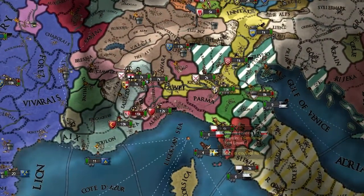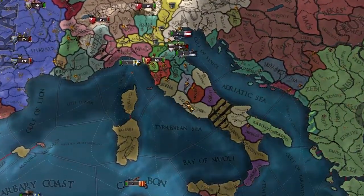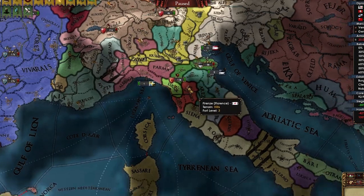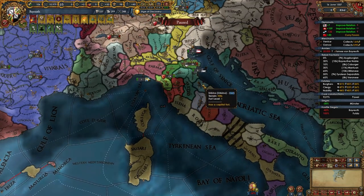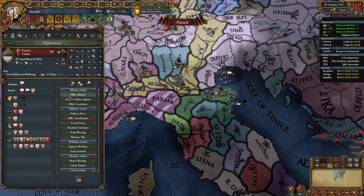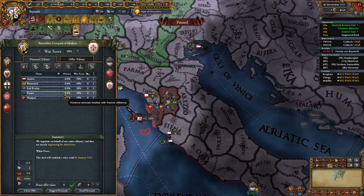Expansion in Italy is going alright but this is going to slow us down a lot — lots of nations are angry, so we need to chill for maybe 10 years before continuing conquests. The decision to form Italy isn't popping up because I'm still Franconian, but I'll swap to Venetian soon. One of the most cursed Italys I've ever seen: big Saluzzo border gore, Milan, OPM Savoy, Switzerland, Tunis, Ottomans, Aragon Naples, the pope, Austria, and a central German nation owning Italian provinces. Venice is in Tuscany too.